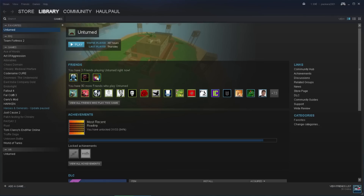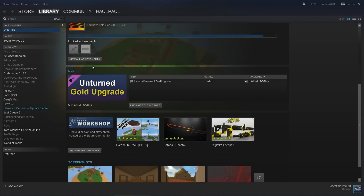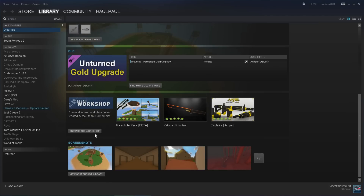The first thing you gotta do is open your Steam, obviously, and then go to Unturned and go down here and press Browse the Workshop.